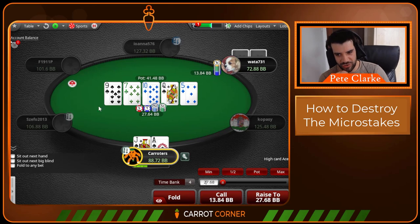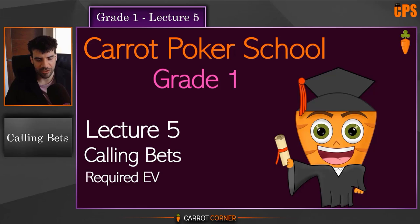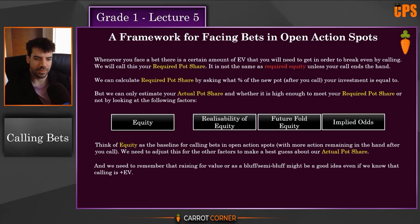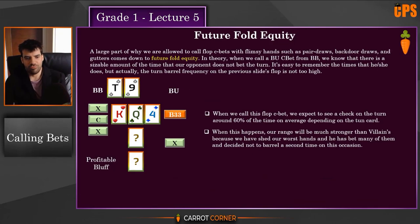When villain half-pots here, this range is going to be incredibly strong — it's already been filtered on the flop and people are going to under-bluff this spot severely. We don't have a bluff catcher in this situation so we're not calling anyway, but it's important to note that this spot is under-bluffed. It's a very important point. Villain has to recognize what the bottom of their range is for calling flop — condensing and squashing their range towards stuff that had a reason to hang around — and then actually turn that into a bluff here.